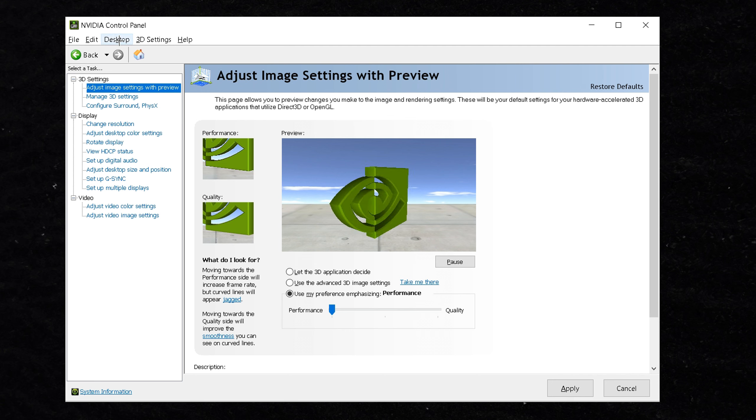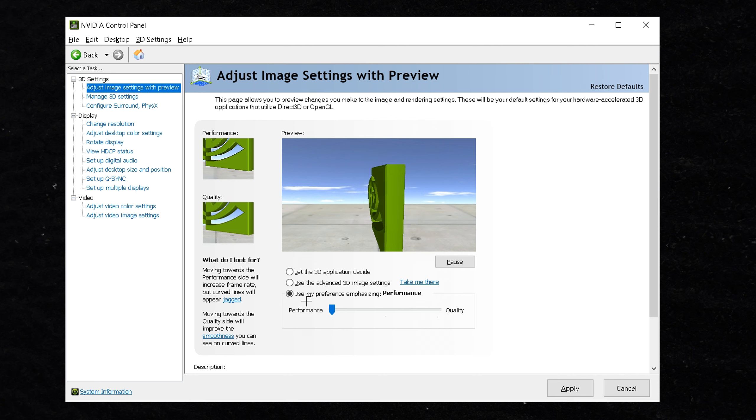Let's get into the quickest way of how to get zero input delay. First thing you guys want to do is go to Nvidia Control Panel and then go to Adjust Image Settings with Preview. Come down here and hit Use My Preference, push this all the way to Performance, then hit Apply.